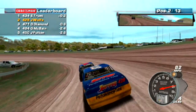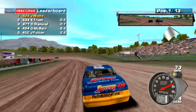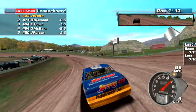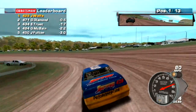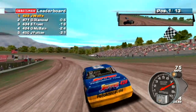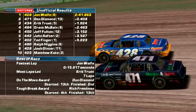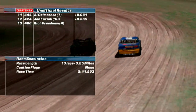Going into this last lap — we made contact, I didn't mean to hit him I swear. Take the lead at the white flag, but Diamonds is coming fast. I have to hold him off — and we got it! I didn't mean to do that, but it was a bump and run. Didn't spin him out, just got him a little sideways, and that was it — we won the race!